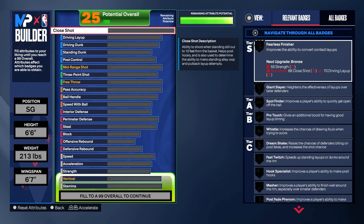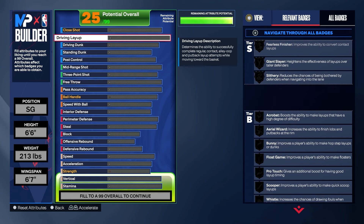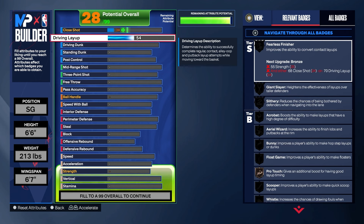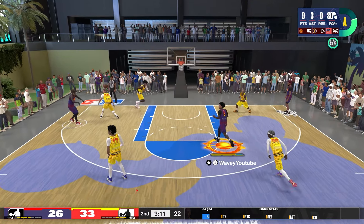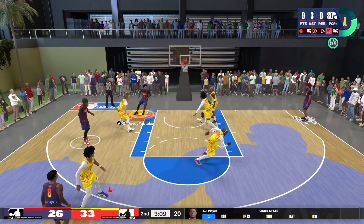I wanted my build to be different, because I like having a layup. If you don't like having a layup, always adjust these builds any way you want. I went with a 91 layup — at this point in the year I've used so many dunking builds and shooting builds, so I wanted to lay up. It's cheaper than dunk and pretty much just as effective.